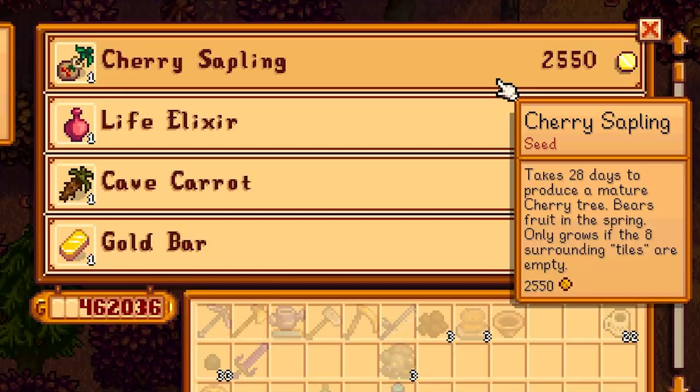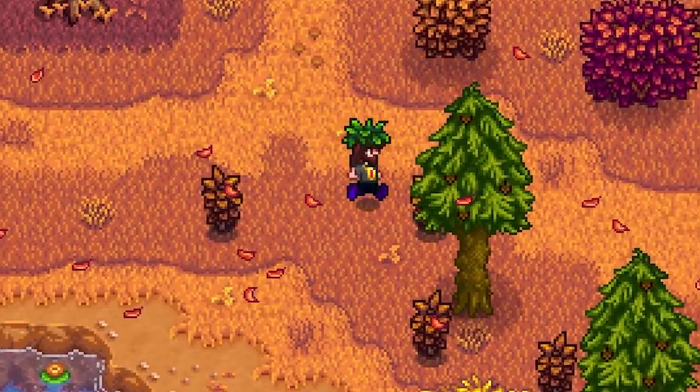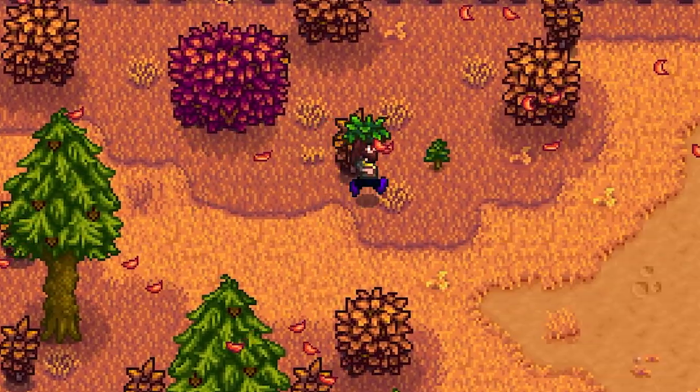One of our diamonds was done. Let's go ahead and check the traveling cart and see if she has anything good for us. Cherry sapling — we'll take one of those, and that's pretty much it that we need. We already got a cherry tree so we'll just plant this somewhere on the farm.